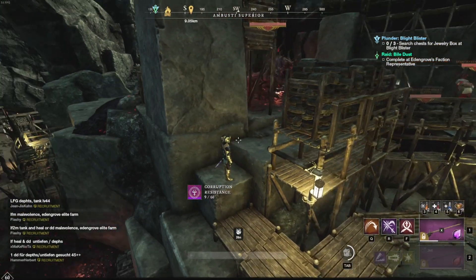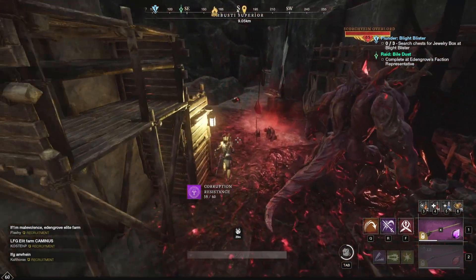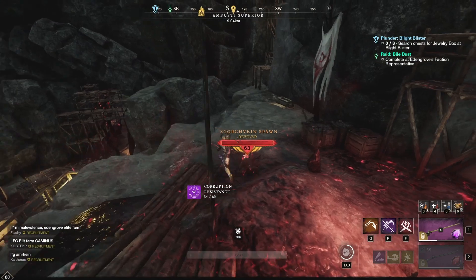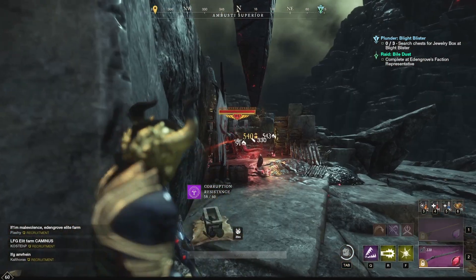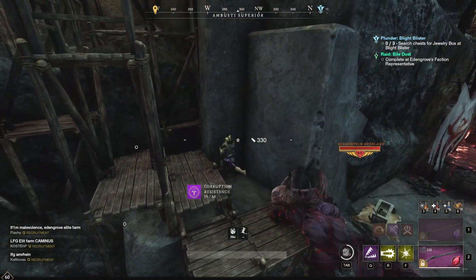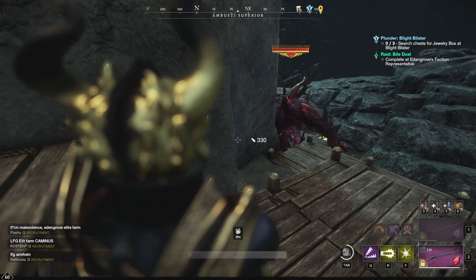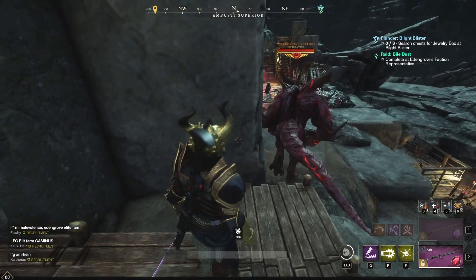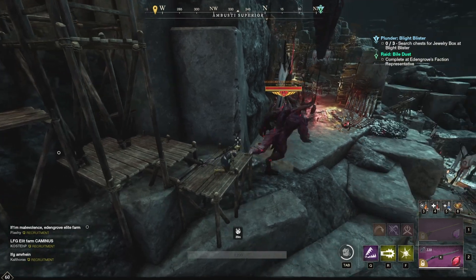The first elite chest we are going to get in the upper mine is also protected by a Diablo. In order to loot this chest, you are going to aggro Diablo and run into this corner. He will run over to you and try to kill you, but then you reset him. For some reason, he is not able to walk over this little edge, so you are safe and can go and loot his chest.